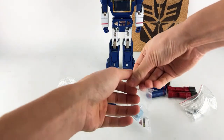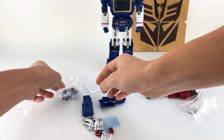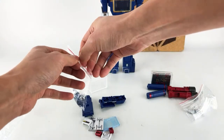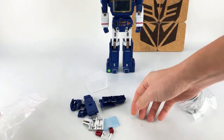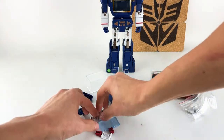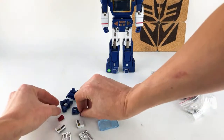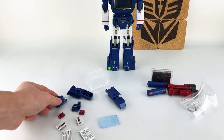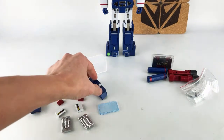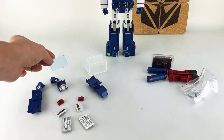Let's divide and conquer all these accessories. Here on the left are basically all the accessories you'll need to switch them into toy deco, and you can mix and match as you'd like. There are shin pieces, knee pieces, red ones, shoulder pieces, outer leg pieces, the face, and then the chest deco.